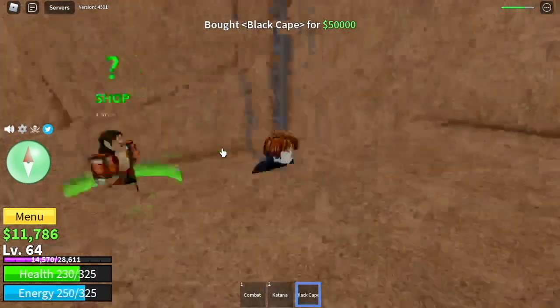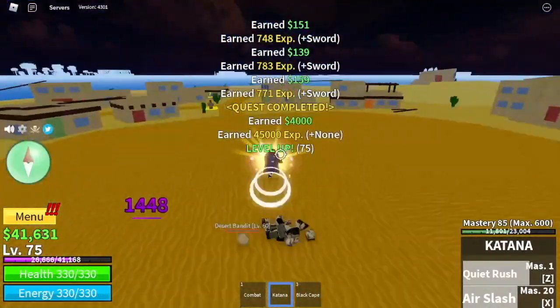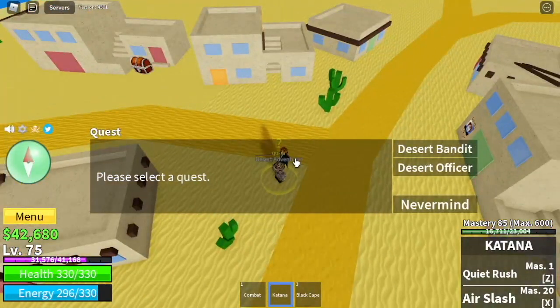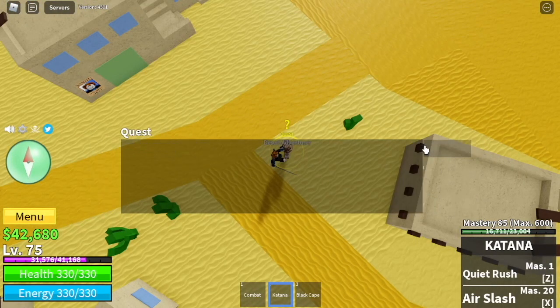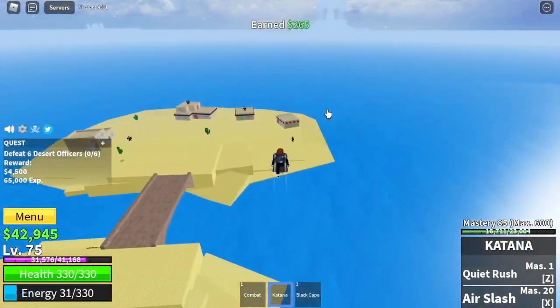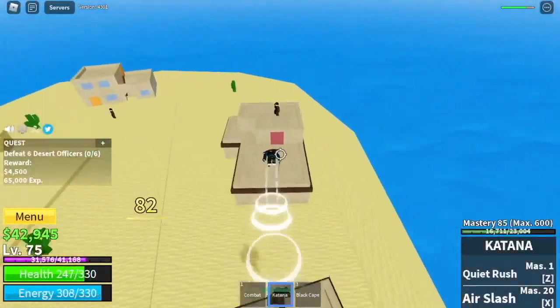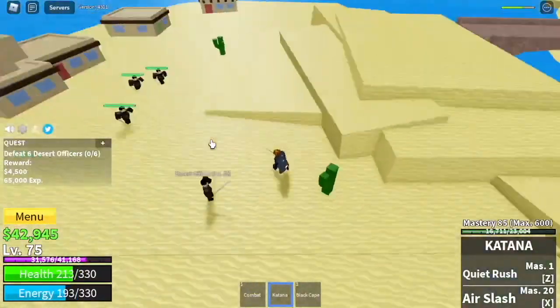The Black Cape increases your HP, energy, and damage. Go back to the Desert until level 75. Next stop: Desert Officers. They're located here. Lure them, use left clicks, use your Z and X skills.